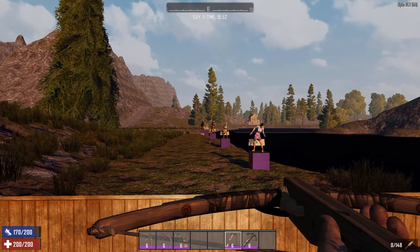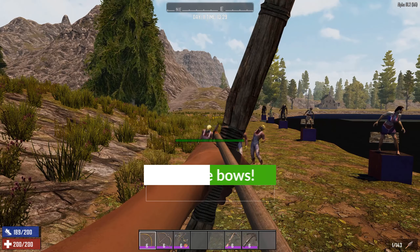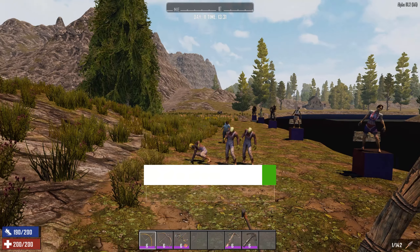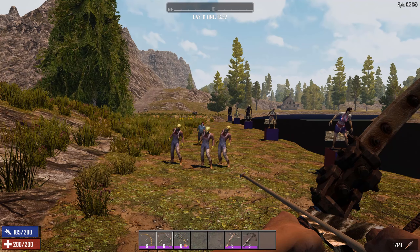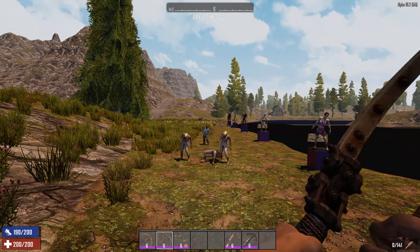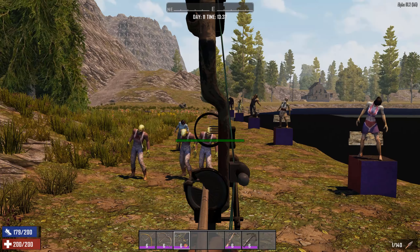On the other hand, crossbows allow you to load, run around, then shoot — you can reload and keep running, then shoot again. You can't do that with a bow, because you have to stop, knock, and shoot each time. So the bow is slightly easier if you're running and gunning, but it's not as fast in terms of raw damage output.